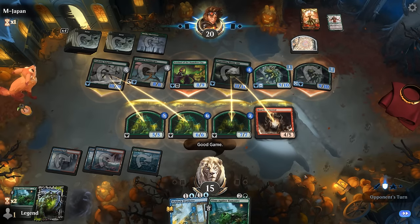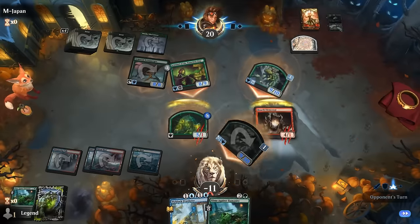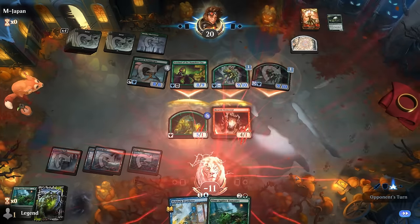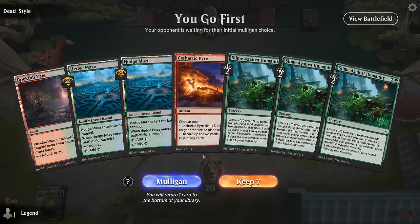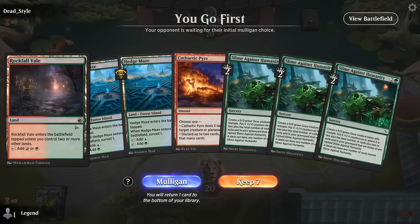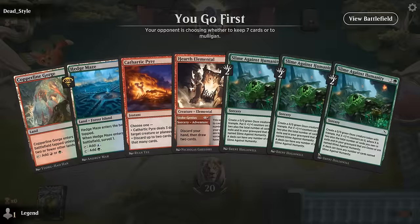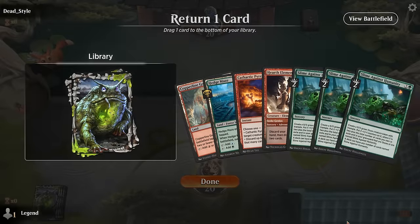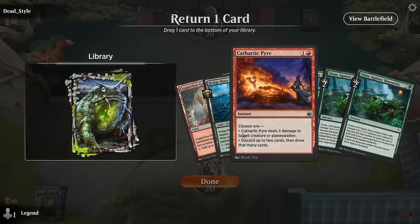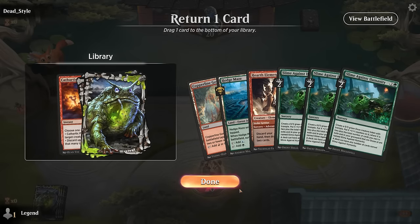Well, the game played out kind of like we expected — if we had managed to make a few more ooze tokens we might have been able to survive the attack. Game 4 — we're on the play but sadly can't cast Pyre on turn 2 with our current mana, so this one's a little sketchy — we mulligan. The new hand is a bit better. We'll keep, and the question is do we Pyre on turn 2 or just go big with Hearth Elemental. We'll just go with Hearth Elemental and hope to find a third land and another Slime Against Humanity.